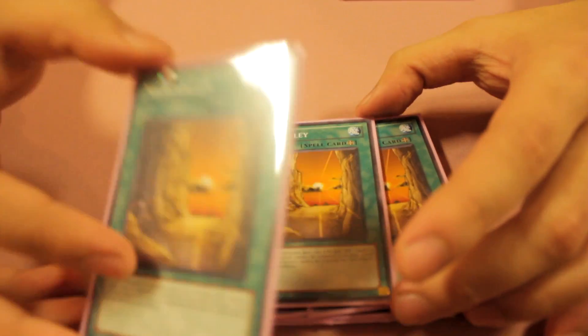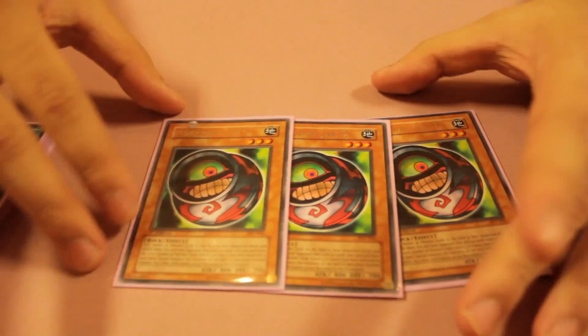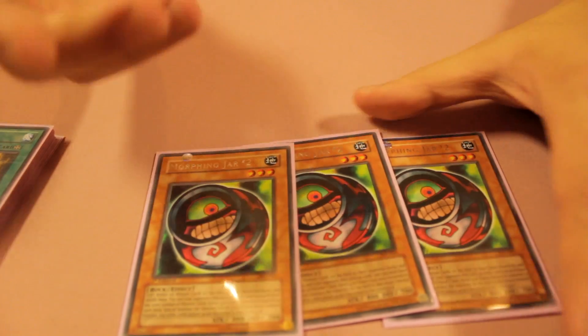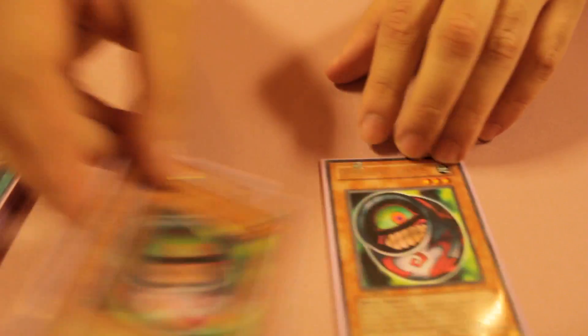Triple Necrovalley — this is for when I play against Infernities or Bujins. Since they rely heavily on the Graveyard, I can cut off their access to it. And of course, three Morphing Jar #2. In games two and three, I want to mill them out as fast as possible and reset their field if they swarm. With this card, usually they side in Trap Stun or Royal Decree, so this helps me stall the game to get to my resources in order to survive and hopefully win.